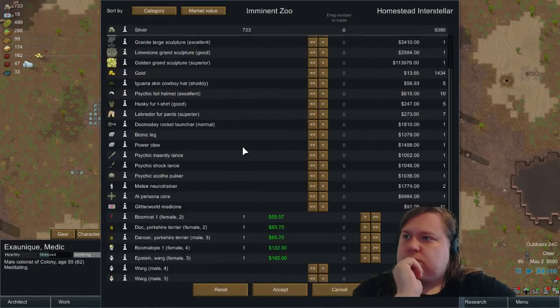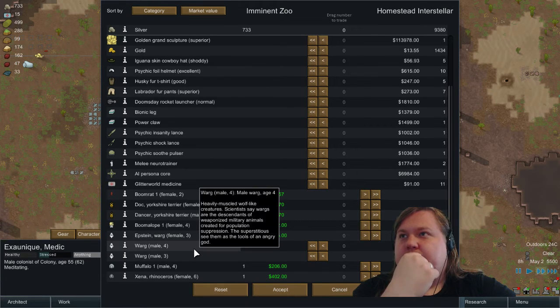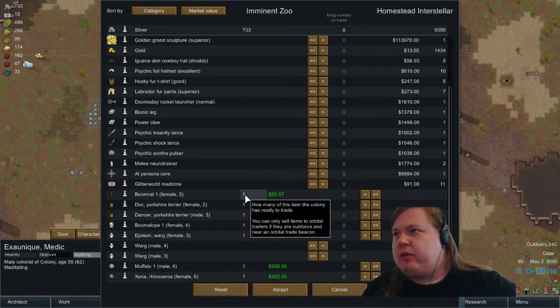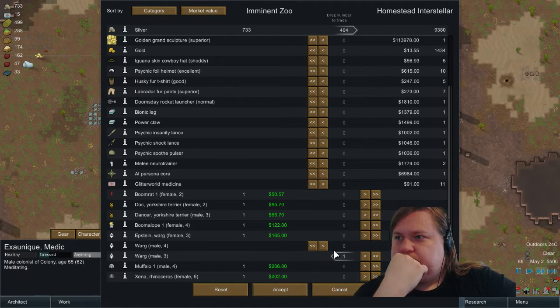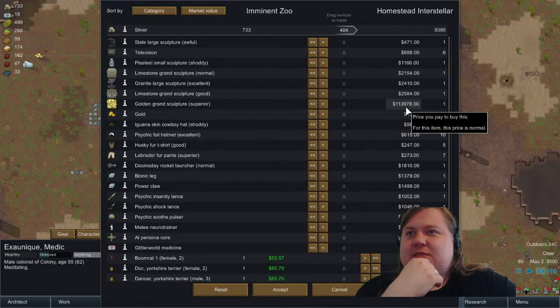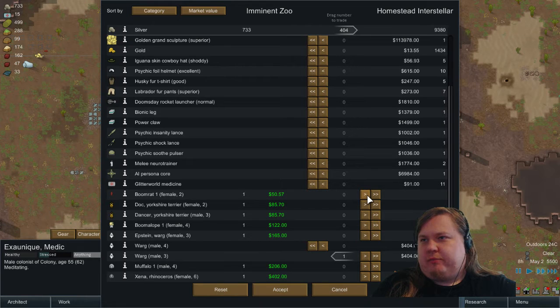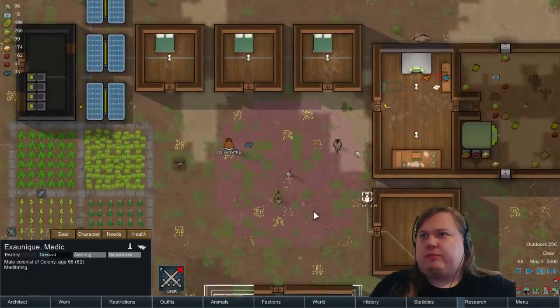Let's see if they sell any nice animals. Oh crap — they are selling wargs! I have a female warg and they are selling male wargs. We might want to buy these so we can start training a warg army. I would like to buy both of them but I don't have money. If I sold the boomalope and the boomerat I could buy the other warg — we'll do that. We have more boomalopes on the map so we can get those back. I want my warg army. Why do you need two males? Just to have more wargs — I have a female already, just to have more.